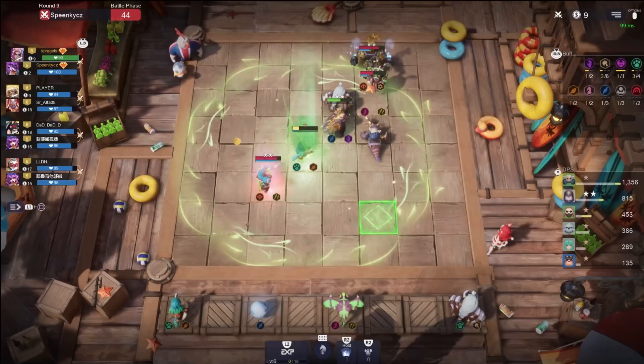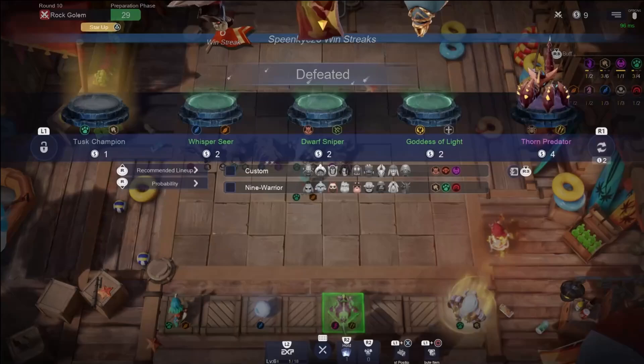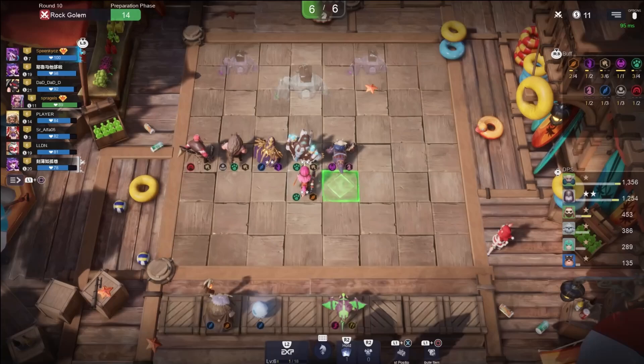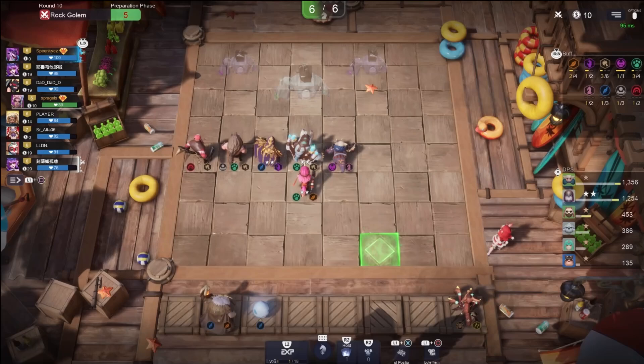We're getting beat by some Goblins — my favorite build. I'm going to level up. Thorn Predator is an interesting one — could work at some point. Whisperseer is going to help us. I'm going to get rid of Venom and grab Thorn Predator. My thought is he pairs well with the Assassins we might move into, and he also helps with the possible Insectoid late game thing we can do there. Beast Insectoid works pretty well too.